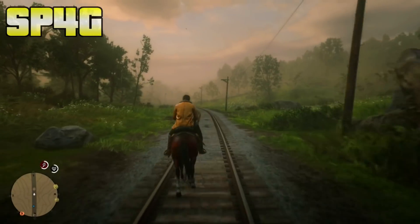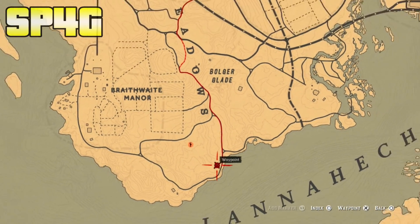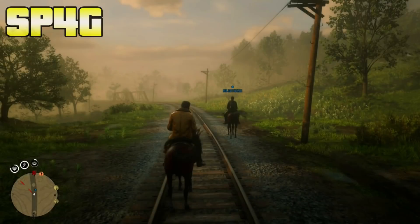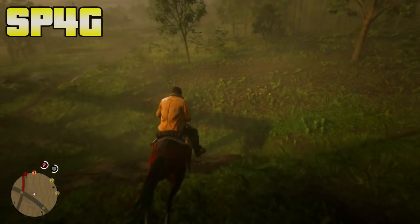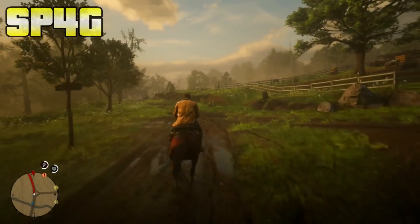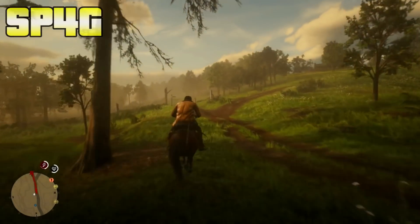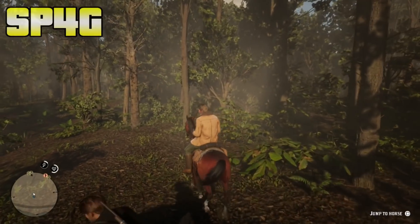I would recommend using a panther because the panther carcass goes for $14. If you want to hunt for a panther, make your way to the location south of Rhodes — just fast travel to Rhodes and head to the spot really close to the river. Once you arrive, slowly maneuver around the location and the panther will spawn on your mini map. As soon as you see the red dot, go ahead and kill it. Use a bow or sniper rifle for a cleaner kill. The better the carcass quality, the more money you'll make — a 3-star carcass goes for $14, a 2-star for $8, and a 1-star for about $5. So when you dupe it, the quality directly affects how much you earn each time.